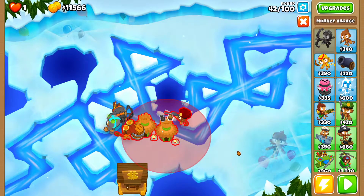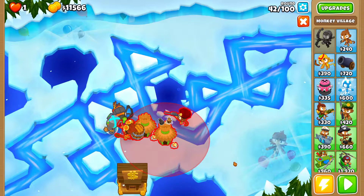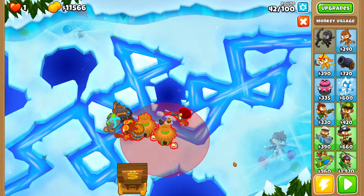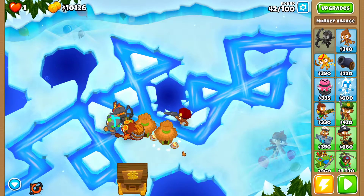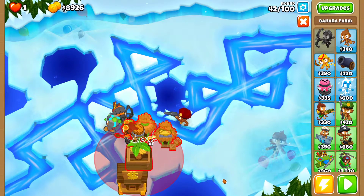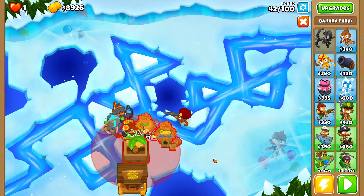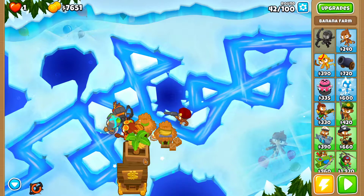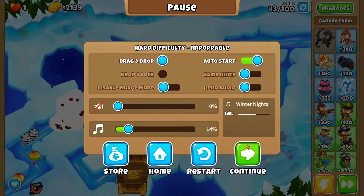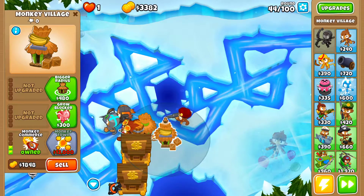I'm going to collect the Bank and place another Village — closest to the top and to the left, as close as possible to the other village. There should be enough room for another farm. Get this second Bank at 2-3-0 right away. Now that you have this second Village with discount, get the first Village 2-0-0 for more attack speed for all towers — the Sniper gets more attack speed too.